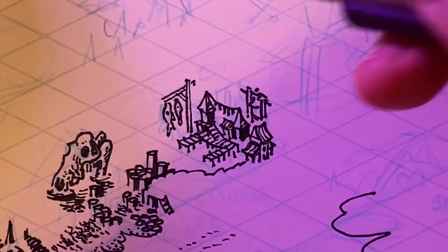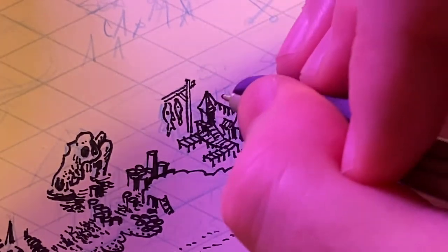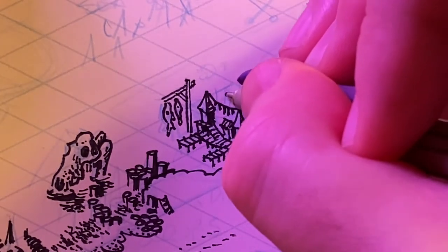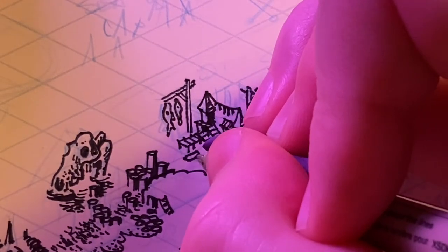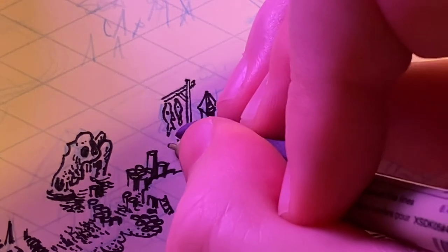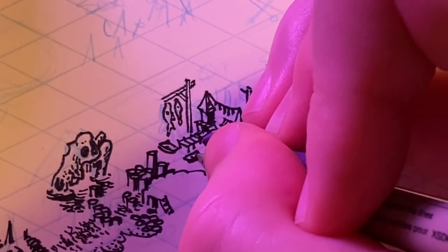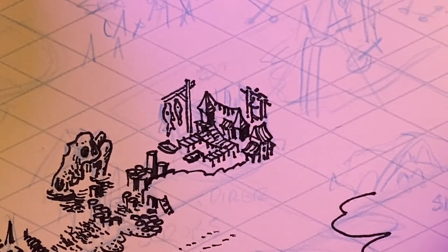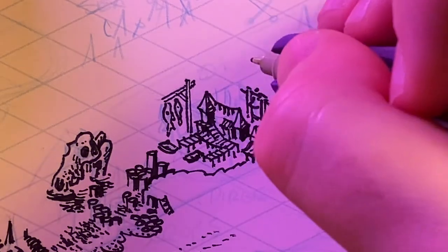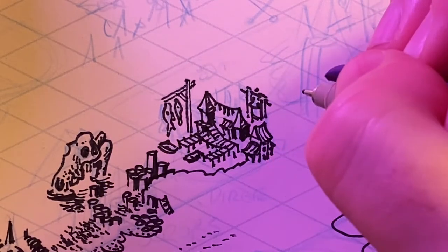My big advice when you are drawing very small locations on an overworld map like this is to keep your shapes simple and identifiable, and try to use straight black as opposed to hatching whenever possible. That is going to help it read. The overall shapes and values are going to tell the story and give you those details more so than elaborate hatching.